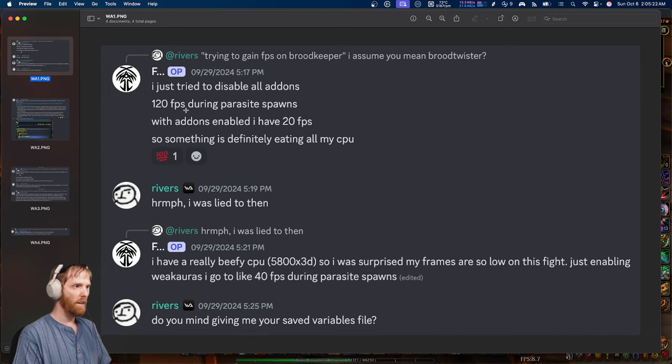First I'm going to show you where the discovery was made in a discussion on their Discord. A user came in and they basically had 120 FPS with no add-ons enabled, but with add-ons enabled they had 20 FPS. Basically what I just showed you is happening to a lot of people in the raid — a lot of people. I'm hearing it in my guild, I'm hearing it amongst friends, I'm seeing it on Twitter, and people don't know what's going on. I'm telling you what's going on in this video.